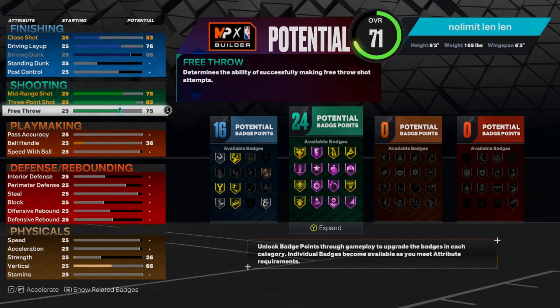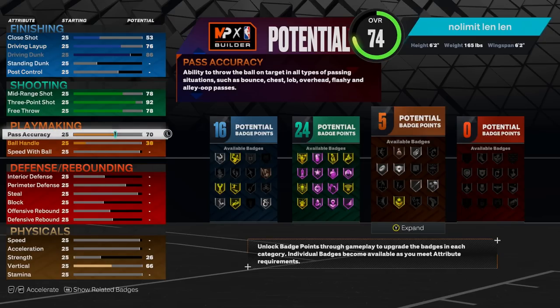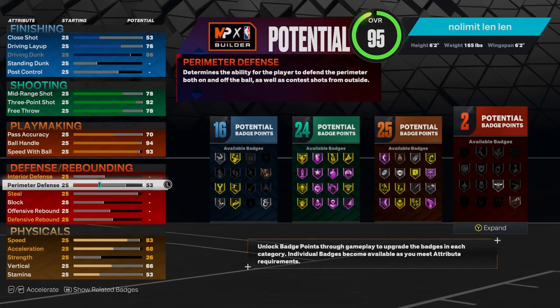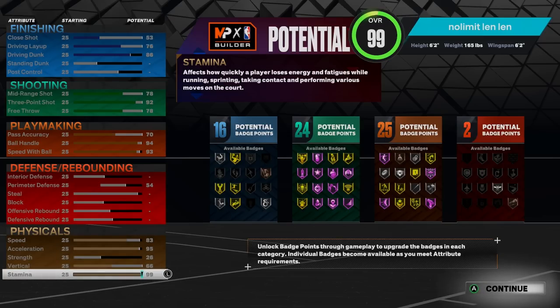For pass accuracy, set it to 70 so we can unlock Fast Passes. I do not like to pass the ball, which is why it's only at 70. For ball handle I went with 94 to get Handles for Days gold. Speed with ball at 93. For defense — I don't play defense, I always have the best lockdowns on my team — so just put it to 54. Speed leave at 83, and this year acceleration really matters for your speed boost, so I put it to 95. Stamina max it out at 99.